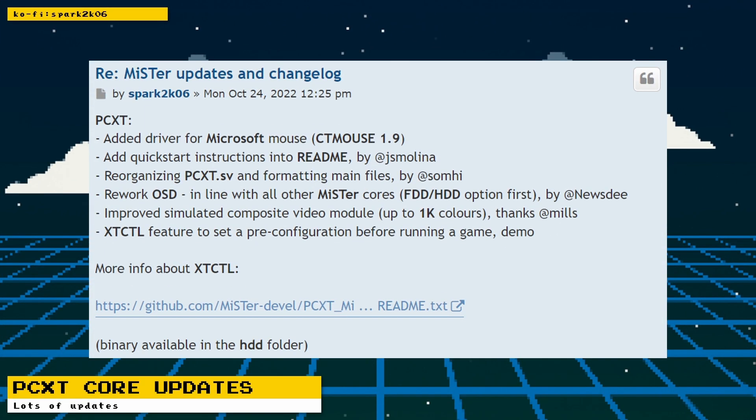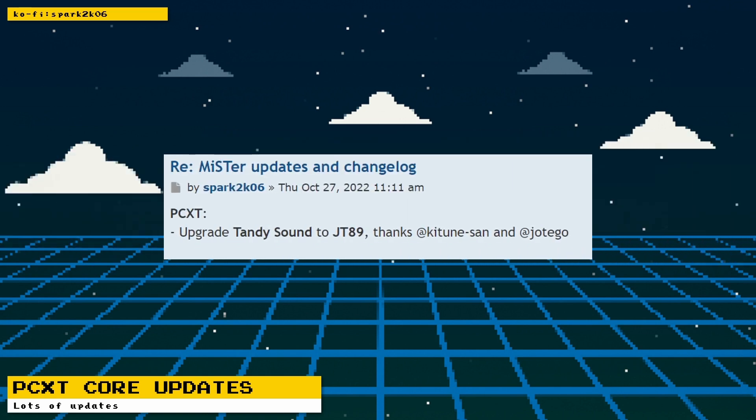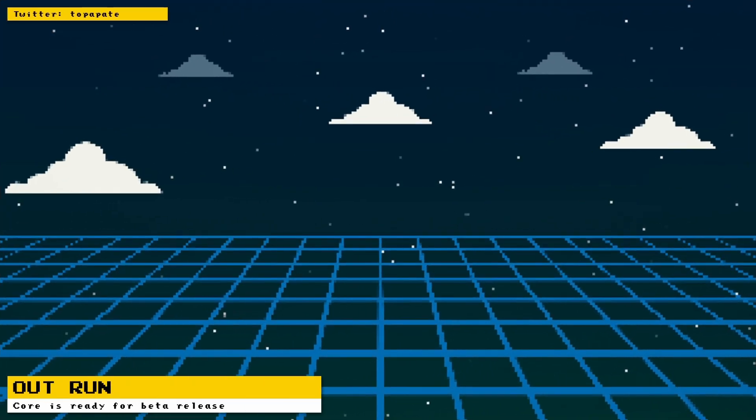For the PCXT core, a driver for Microsoft Mouse via CT Mouse 1.9 was added. Quick start instructions were added to the readme, thanks to JS Molina. The on-screen display was reworked to be in line with all other MiSTer cores that have floppy and hard disk options, thanks to Newsd. The simulated composite video module was improved to support up to 1000 colors, thanks to Mills. There is now a DOS program called XTCTL that can configure the core before you run a game, letting you set the clock speed and simulate composite mode.